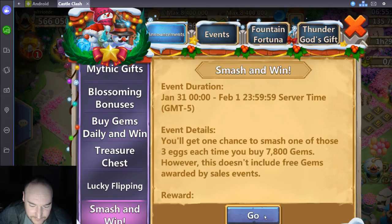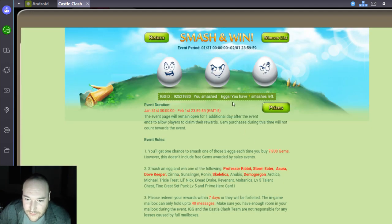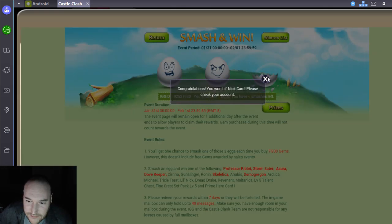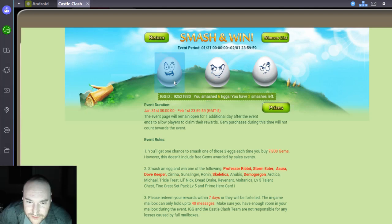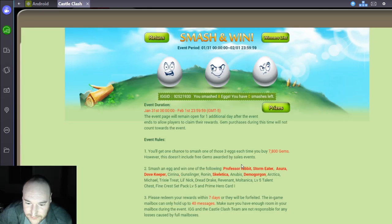Treasure chest, lucky for the smash and win. Don't get a ton of chances on that - seven smashes. Roll Nick, Dred Drake, another Dred Drake. Roll five talent chest, hero card one - it's a treat and last. A third Dred Drake. We didn't get enough of those yet.